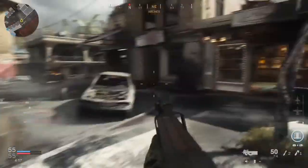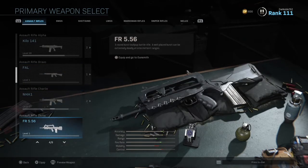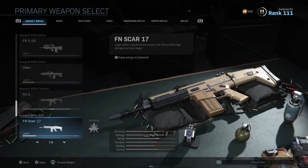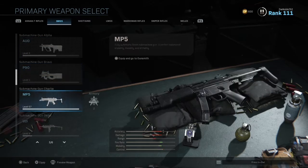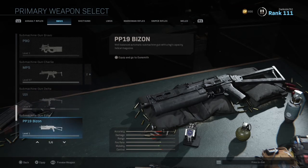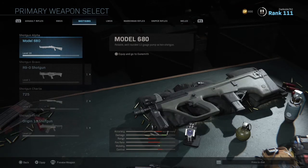A couple of other game modes to highlight: Ground War is a 32 versus 32 mode more like Battlefield, including vehicles. This one definitely has you thinking more tactically — a lot less running and gunning — and is a great area for sniper rifles and marksman rifles. I've had a lot of fun with this mode but there's only two maps, which is a little limiting. I'm hoping they'll add more soon.